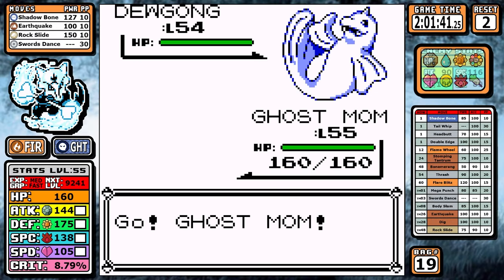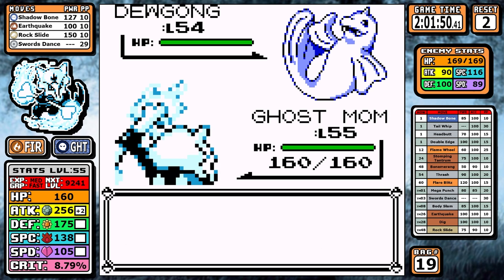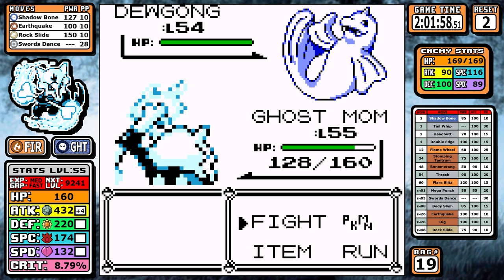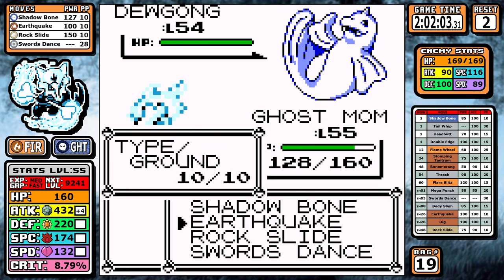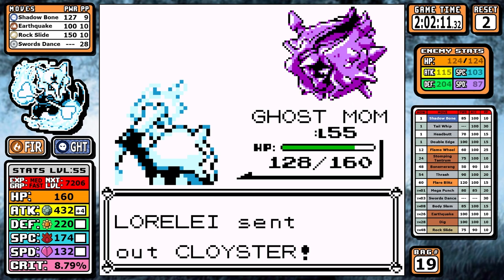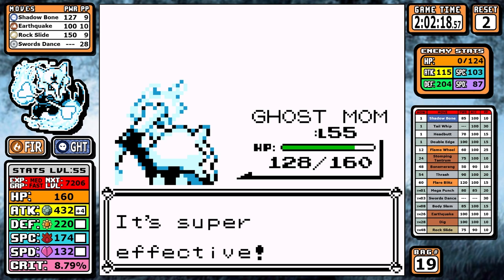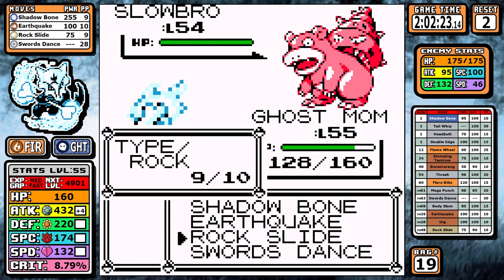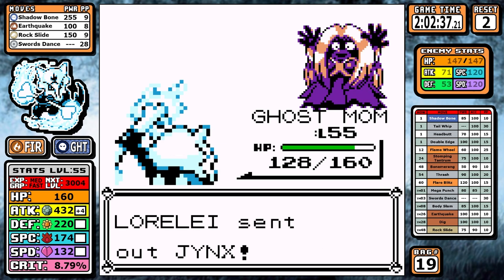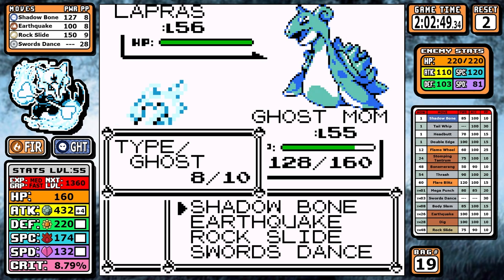For Lorelei, there's no need to draw this out. I set up Swords Dance, and even if I got the worst luck with Growls or Aurora Beam attack drops I can just keep setting up to offset that. The magic number today is plus four — at that point on most Pokémon I can go straight Shadow Bone since it's more accurate than Rock Slide. For Cloyster, Rock Slide does super effective damage and it's pretty much the only way to one-shot it without more setup. Shadow Bone is super effective on Slowbro and Jynx. I accidentally go for Earthquake on Slowbro and don't one-shot it, but it's no harm done.